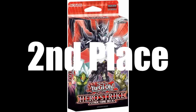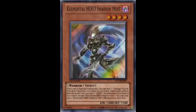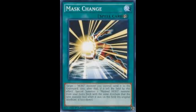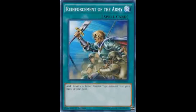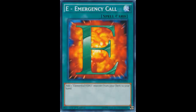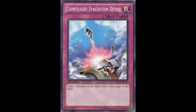In 2nd place we have the Hero Strike structure deck. This is without a doubt my favorite structure deck because if you buy 3 of them you pretty much have one third of the cards you need for a HERO deck. This structure deck includes Elemental HERO Shadow Mist, Masked HERO Dark Law, Honest, Summoner Monk, Mask Change, A Hero Lives, Reinforcement of the Army, Pot of Duality, E - Emergency Call, and decent traps such as Call of the Haunted, Bottomless Trap Hole, and Compulsory Evacuation Device.